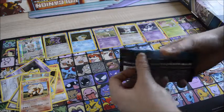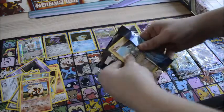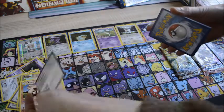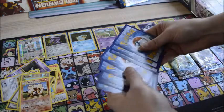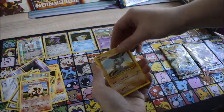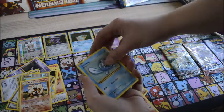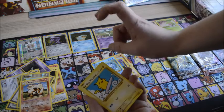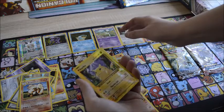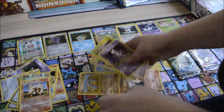Next pack. Please be a white coat — damn it. Machop, Growlite, Onix, Nidoran, Poliwag, Surfing Pikachu, Secret Rare, Misty's Determination, Porygon, Pikachu Reversed, and Mewtwo. So that was it for the Evolution packs.